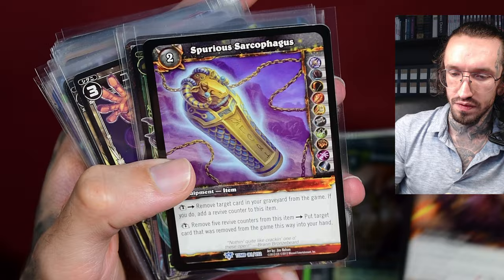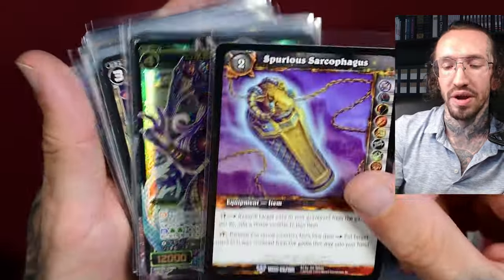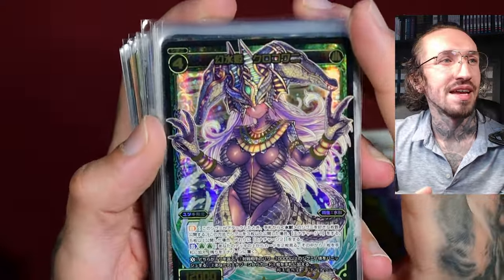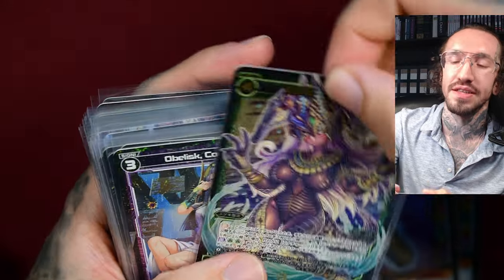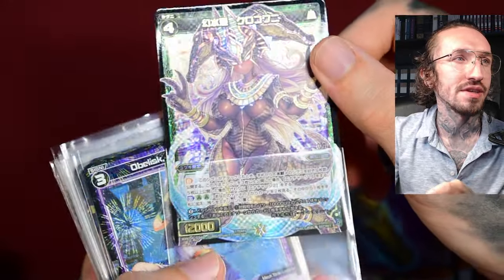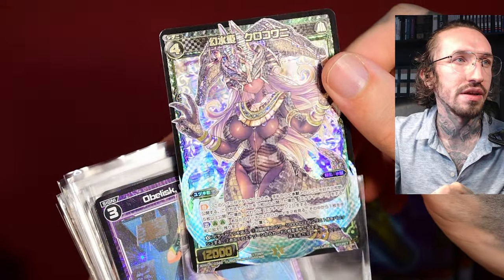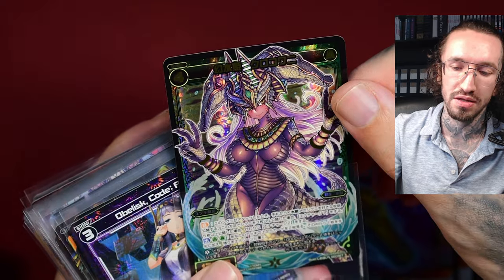I have this card a second time — I think I pulled it a second time and I already had it in my collection. This is one of my favorites from today. This is from V-Cross, and V-Cross is just making amazing cards with texture. If you see the texture on this card, it looks so great. This is one of my favorite new cards in my collection.